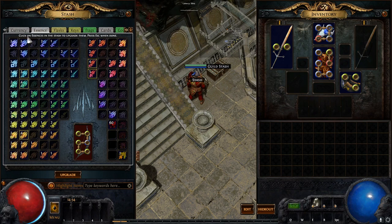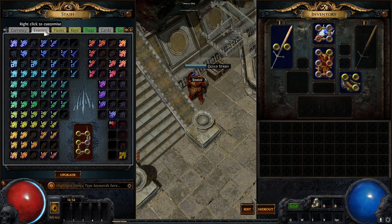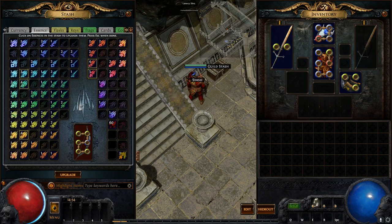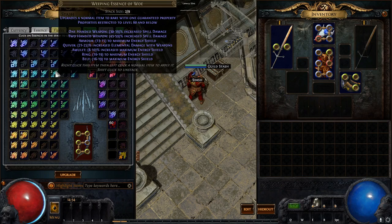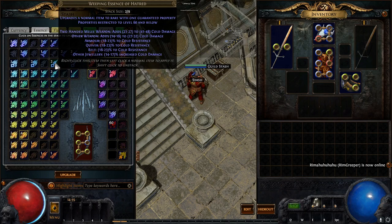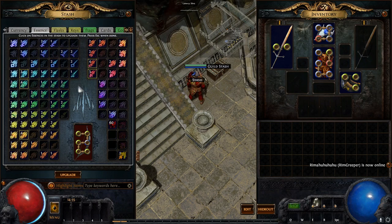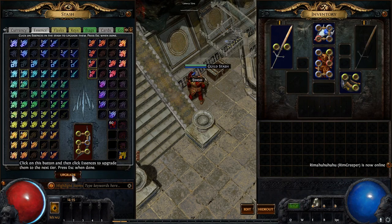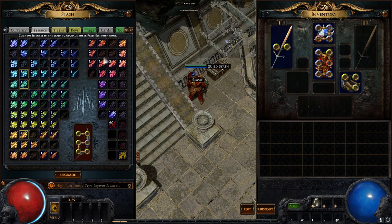The one thing to note: click an essence in the tab, upgrade them, then press Escape when done. If you don't click Escape, you'll have a hard time clicking out of the tab or moving essences. If I try to drag something, it won't let me because I didn't click Escape. Also, if you click 'Upgrade' again to try to toggle it off, it doesn't turn off — clicking a second time just doesn't toggle it.